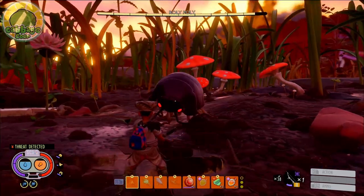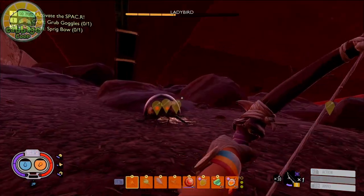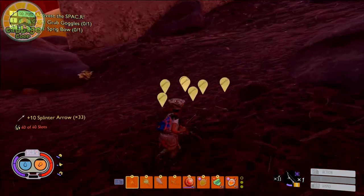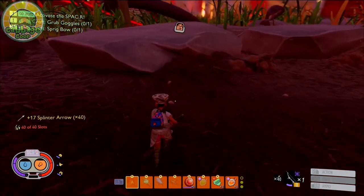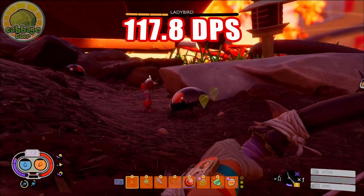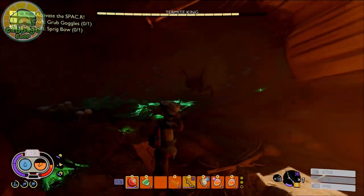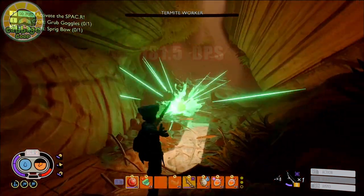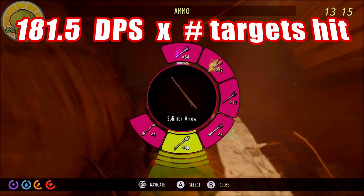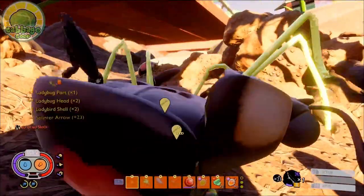The Beast Tyrant's favorite combo is consecutive Splinter Arrows for your standard fights. These arrows are inexpensive yet very powerful, and can be recollected after every engagement, minimizing our waste. With the bleed, this gives us a shockingly high 117.8 DPS that jumps even higher with our summons' poison. When the enemy clusters up, pull out your Bomb Arrows for 181.5 DPS multiplied by the number of enemies hit. With fights this wild, things are going to get downright beastly.